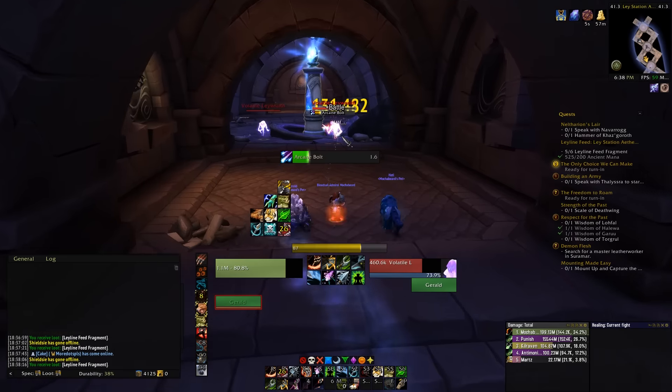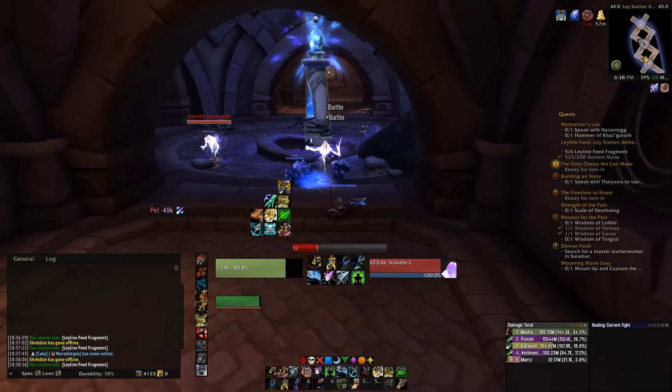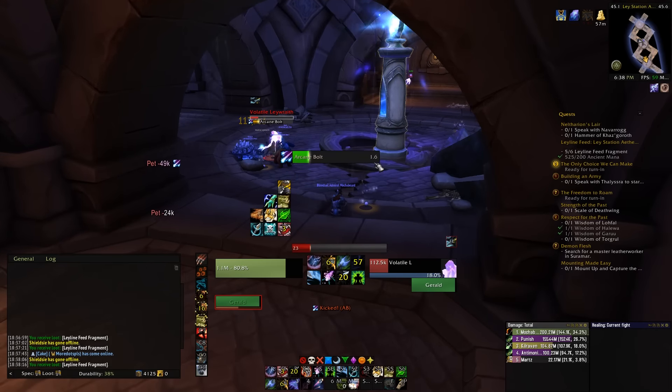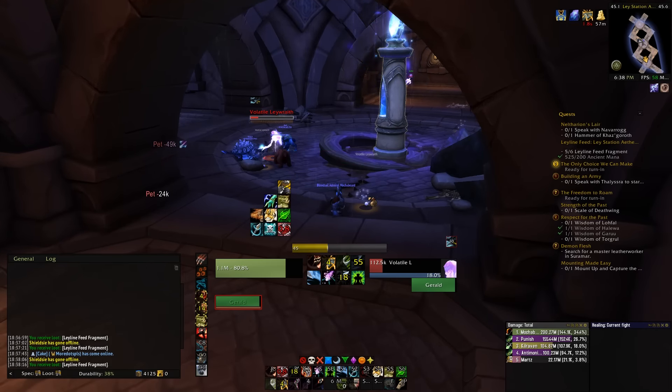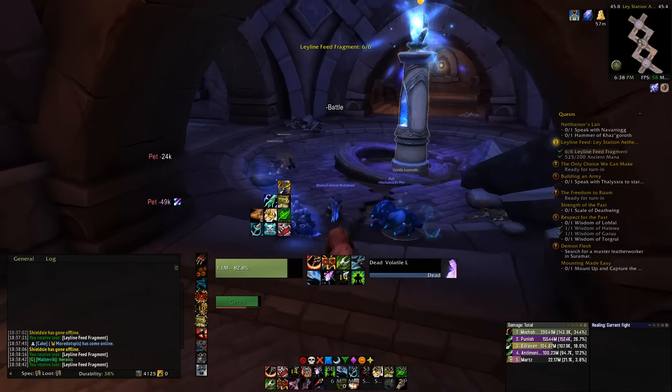The best way to increase your carrying capacity is by activating all the ley lines around Suramar. I'll probably be making a video on that in a couple of days, but each ley line costs around 250 mana to open. It's also very important to progress the story with the Nightfall because it will end up opening the mythic-only dungeons, which are the Court of Stars and the Arcway.